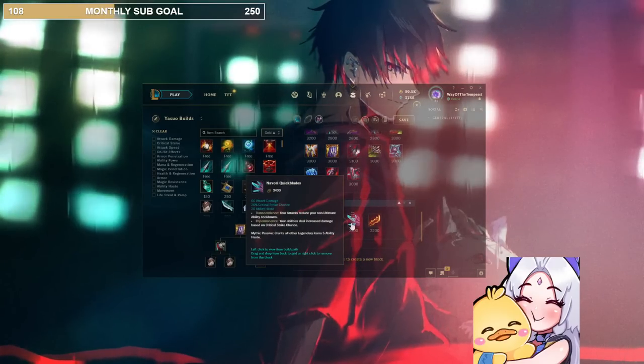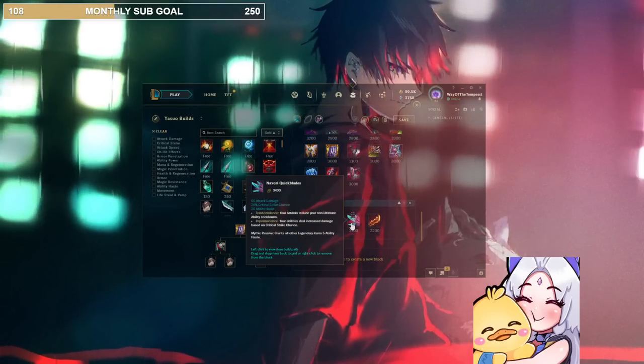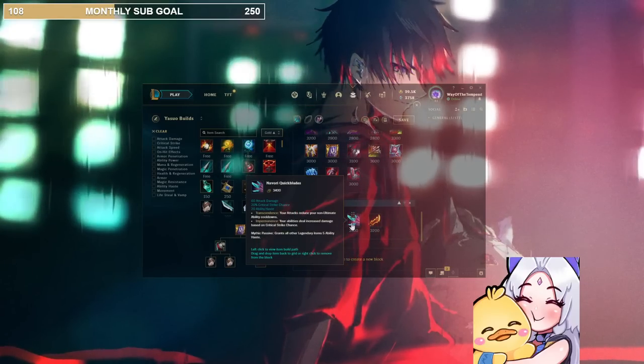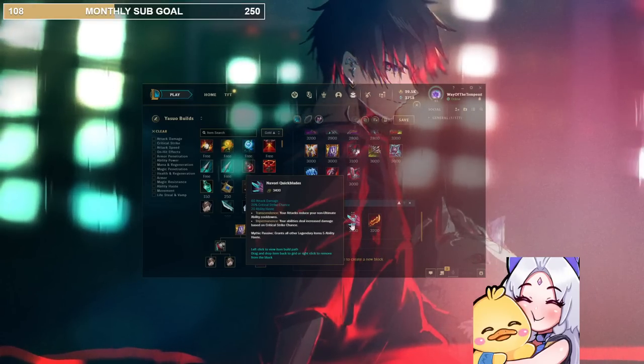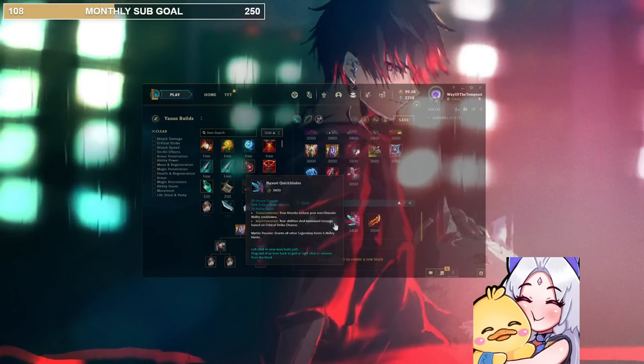Navori was made into a Mythic. Maybe if you want a bunch of Wind Walls, but at the end of the day I don't really think that's worth it — this sounds like a for-fun build. Obviously there was never a time when Yasuo went Navori over IE, so why would we do that now? They didn't change the item, so don't look at this item — not worth it.